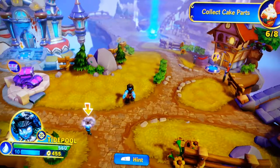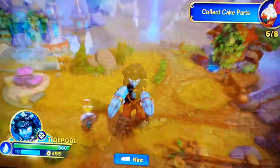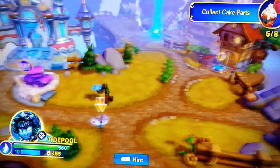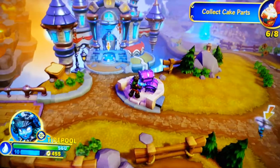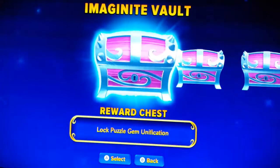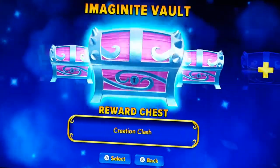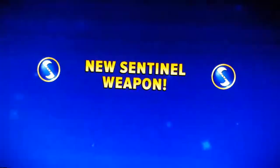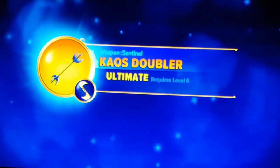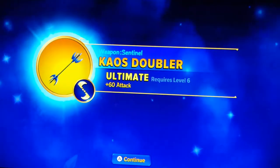I have not seen which item she gave us yet, so let's check that out. We got a lock puzzle gem, creation clash gift from Tidepool. Let's check these two out first - we got an ultimate item, a new sentinel weapon: the Chaos Doubler, 60 attack. Oh, that's pretty cool! I was just using a Sensei Skylander earlier so I might have to do that. This is from a creation clash game that I beat.